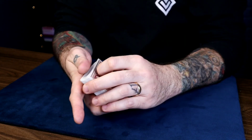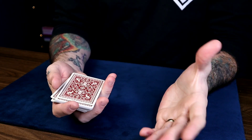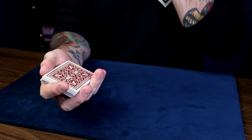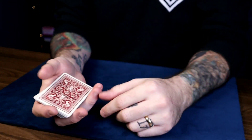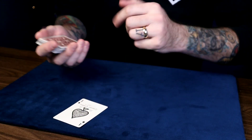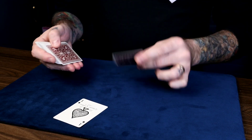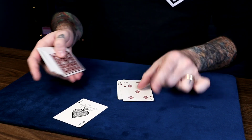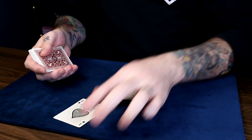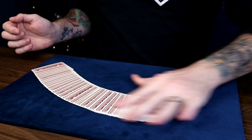I hope you like that pin code lucky card presentation — it's actually a Roberto Giobbe idea. It's just a way to make that mathematical procedure make a little bit of sense and be entertaining. So what you want to do is put your force card 19th from the top of the deck — count 1 through 19 from the top — and you are locked and loaded, ready to blow some minds.